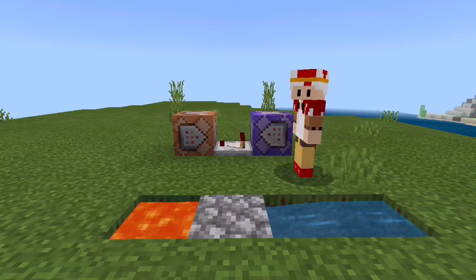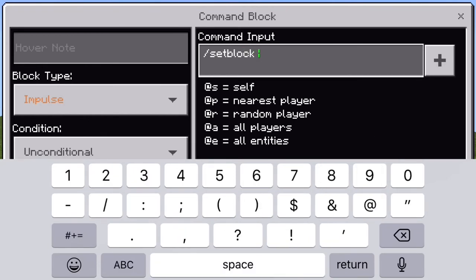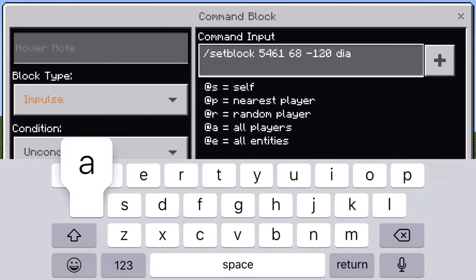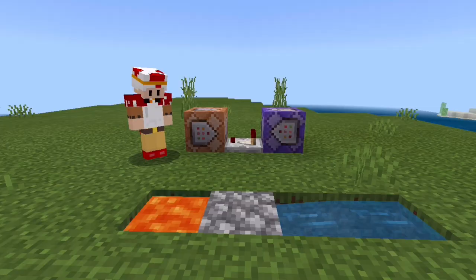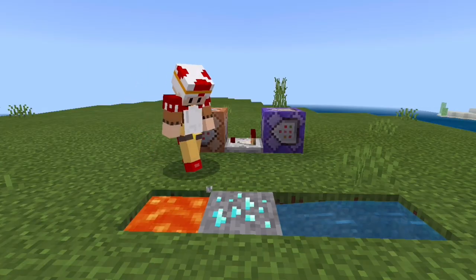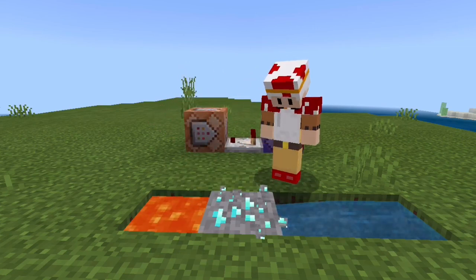Now, go into the second command block and type in /setblock. Once you've typed that in, find the coordinates that you used before from the cobblestone block — mine being 546, 168, -120 — but use your own coordinates, not mine. Otherwise you'll end up with something completely wrong and your diamond generator won't work. Then you can type in diamond_ore. So, if you go over to your cobblestone generator and mine the cobblestone, you'll find that diamond ore comes in and turns it into a diamond ore generator.